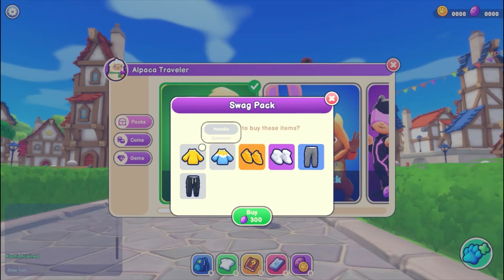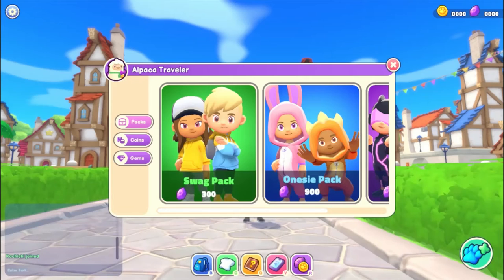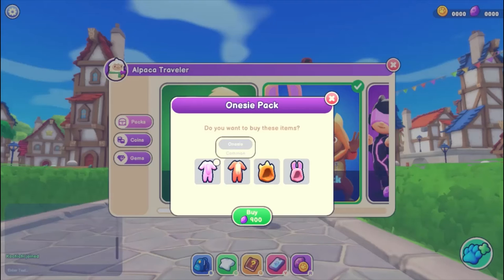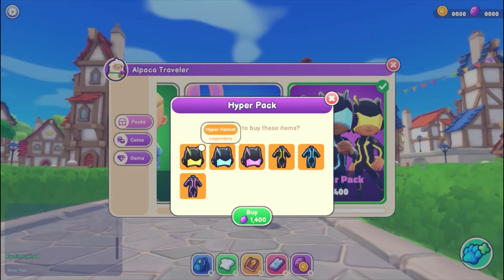Let's check what you can see in the Swag Pack — you see two hoodies, two shoes, and two pants, which is a really good deal. The Onesie Pack has two onesies and two hoods, and the High Pack comes with three helmets and three suits.